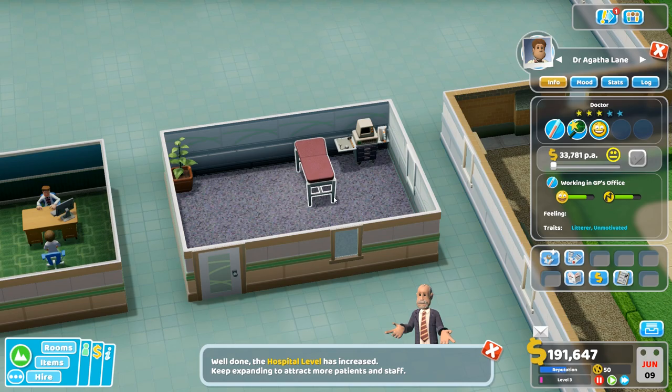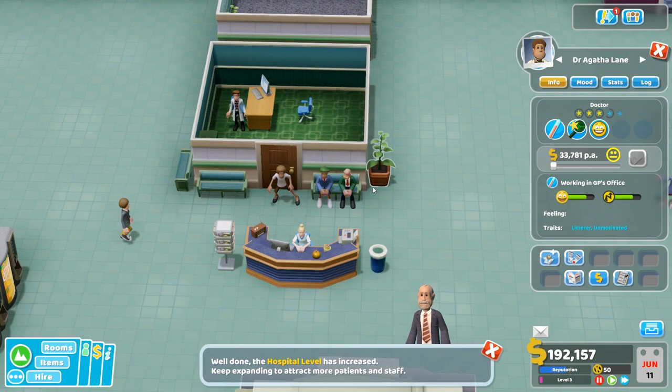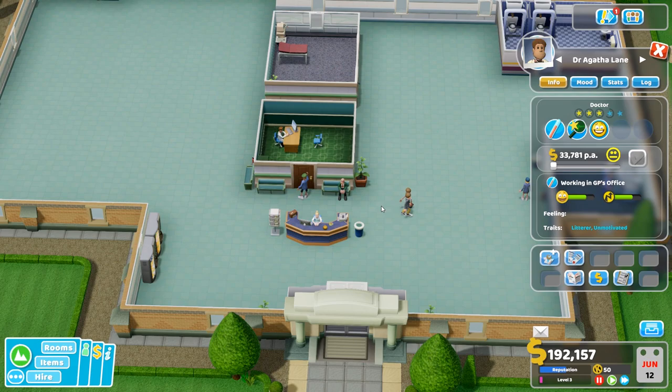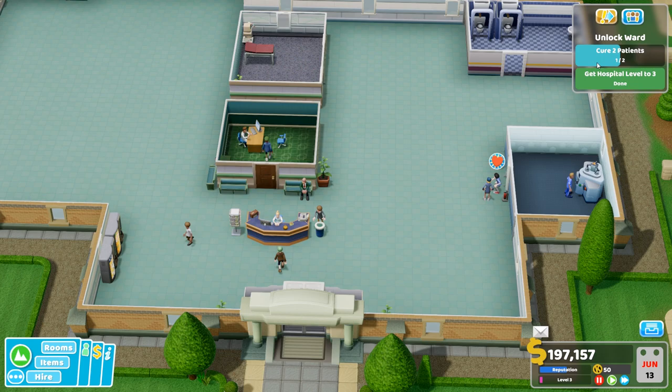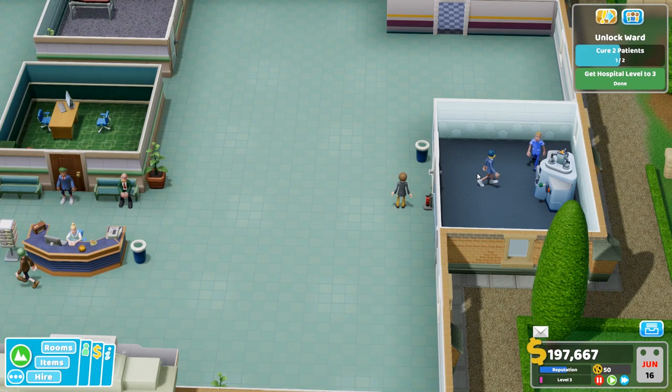We've got a bed for patients to lay on and can diagnose their issues — that'll involve a nurse as well. Staff count is going up. We need to keep the plus numbers up too. Objectives: cure two patients, get the hospital to level three — that's also to unlock the ward. There's always something to do, something to think about, some research to do, certain training. There's always something going on.